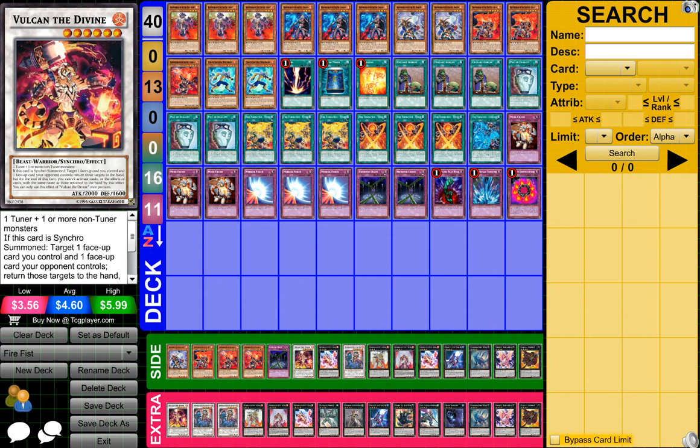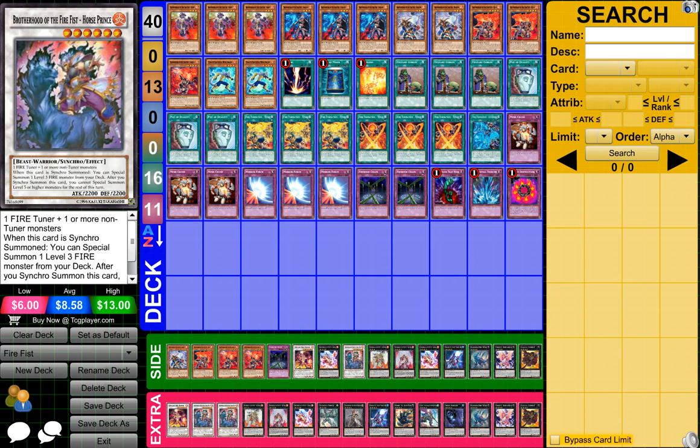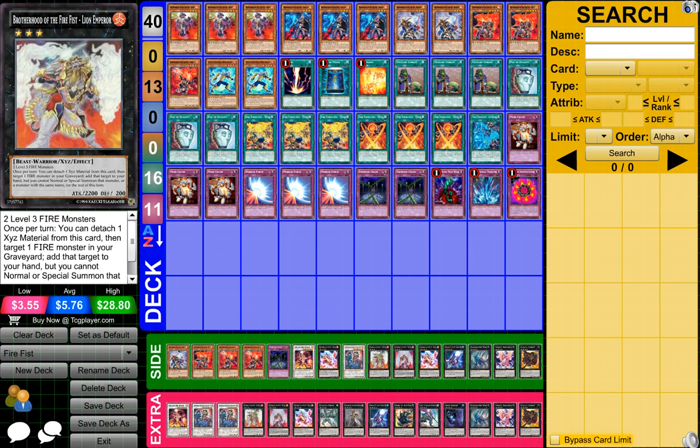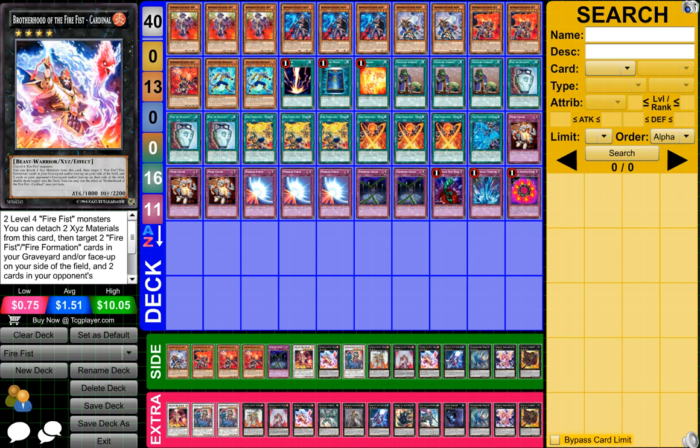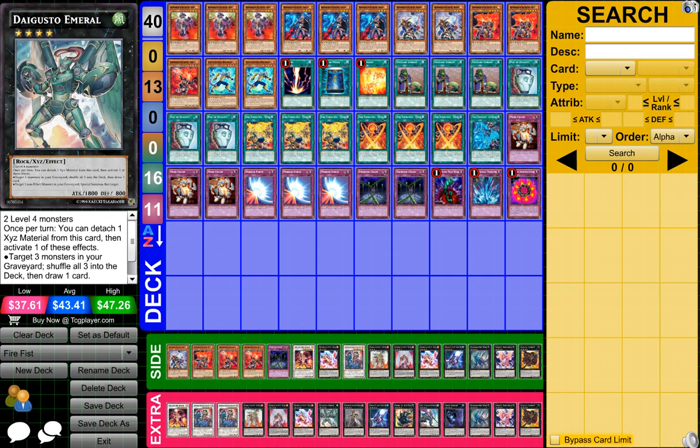1 Vulcan the Divine, 2 Brotherhood of the Firefist Horse Prince, 1 Brotherhood of the Firefist Lion Emperor, 1 Brotherhood of the Firefist Tiger King, and 1 Brotherhood of the Firefist Cardinal.